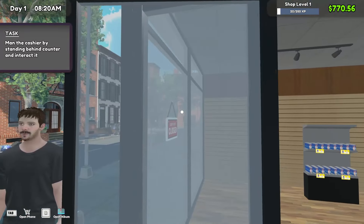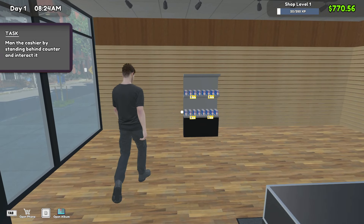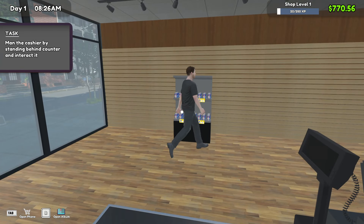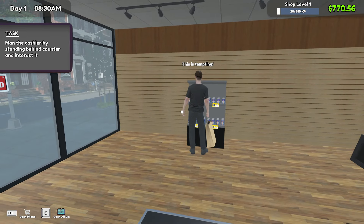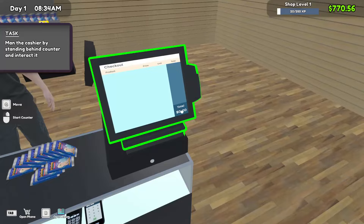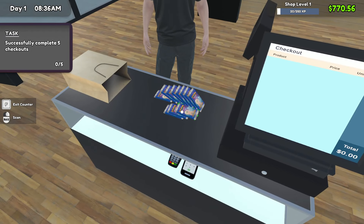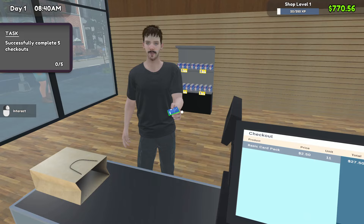All right, now we just need someone to come in and buy some stuff. Hello sir, come on in, welcome to Sheffrey's Collectibles — you're our first customer. So cheap! You bet your sweet bippy it's cheap. I hope it's tempting — grab all the packs you want. There we go. Big sale to start us off with. 11 whole packs, nice.